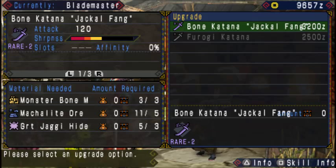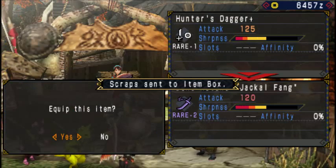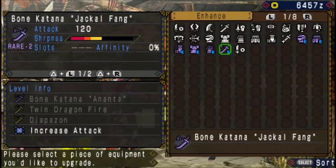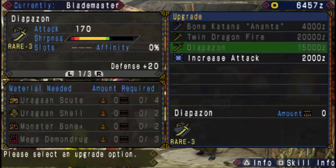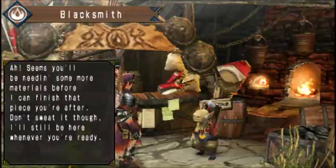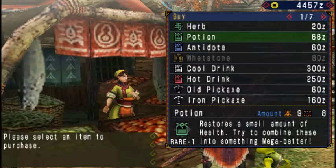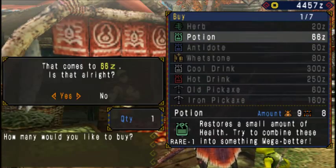I am upgrading the Bone Katana to Bone Katana Jackalfang and increasing its attack. The Twin Dragon Fire I would like, but it needs both parts from Rathalos and Raithian. Anyway, this sword can get us there without any greater problems.